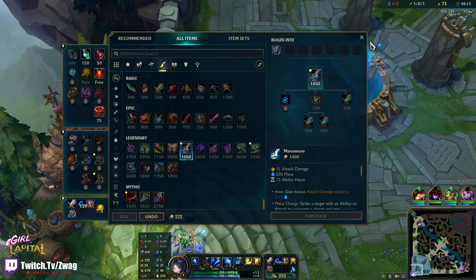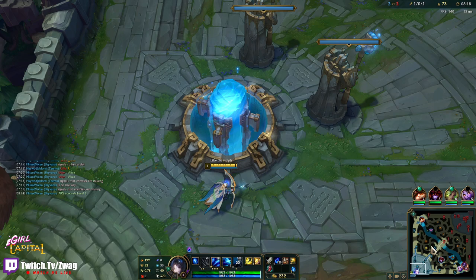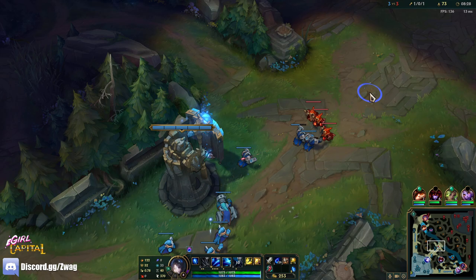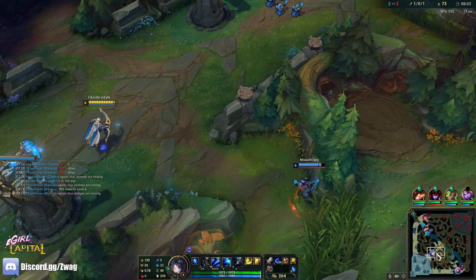I need 200 gold but we're not staying. What I can do here is pick up some cooldown boots, since we're playing a W spam build with ult — we don't want attack speed.